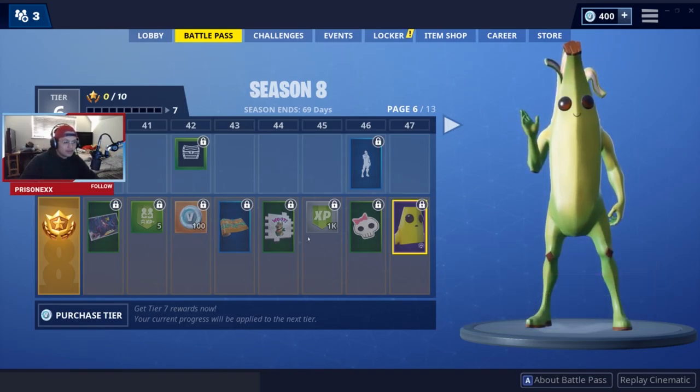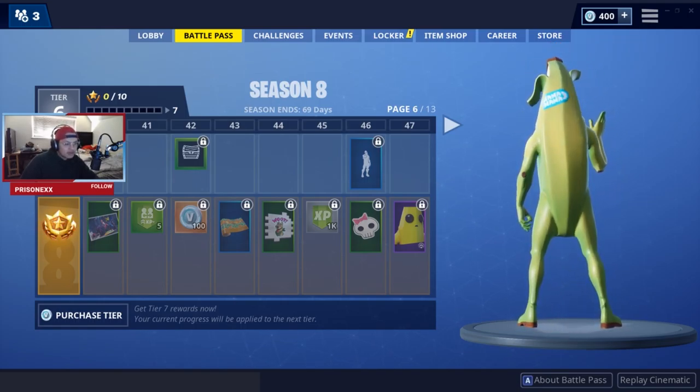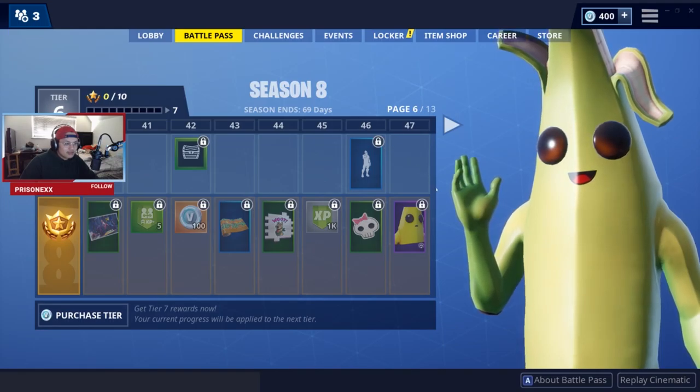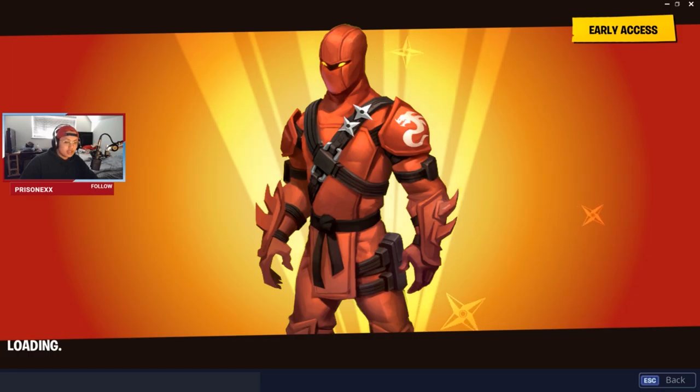Go Bananas is a reactive skin — it ripens and changes color over time in a match. So the longer you stay in a match, it's going to turn yellow. Look at this guy — nana nana nana nana. How could you not want this skin? It's like the fish skin of this season.